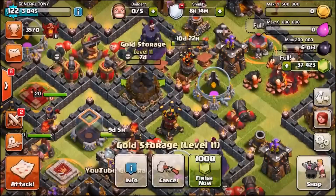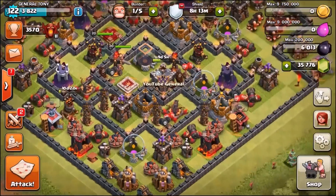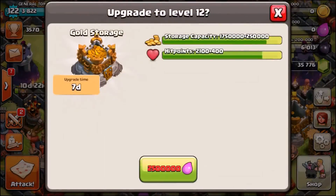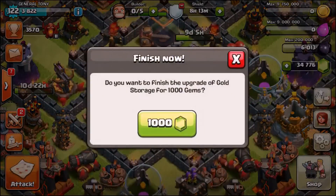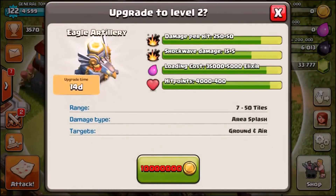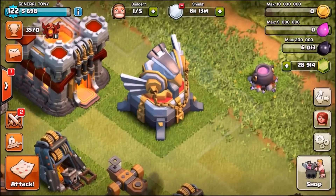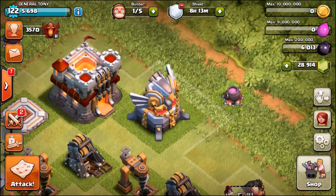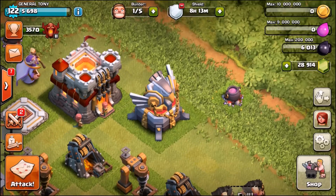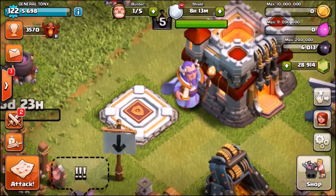We're going to gem all four gold storages to max level - there they are. Now with four max gold storages, we're sending the Eagle Artillery to level 2. Max level Eagle Artillery done, and we still have another 30,000 gems. This is absolutely insane.